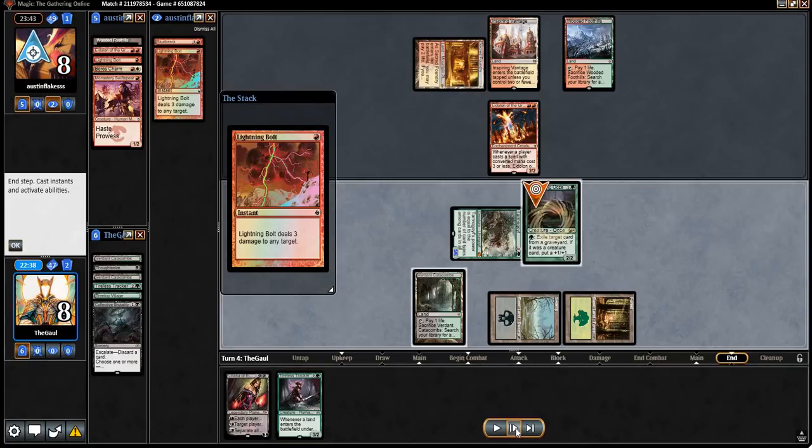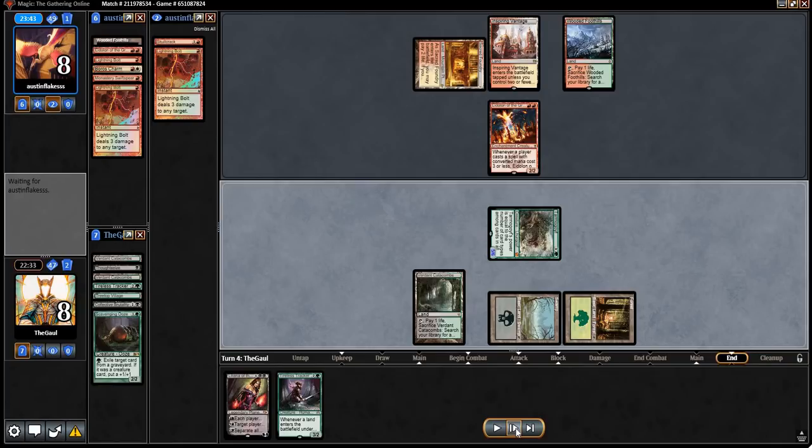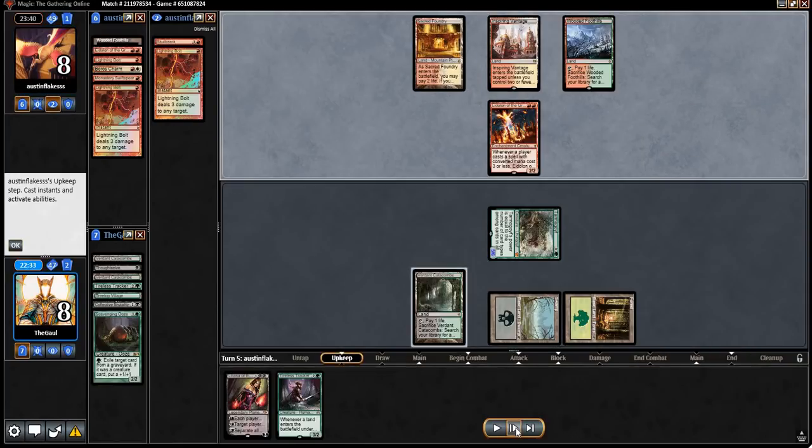They're going to bolt the Ooze. I could fetch in response, get a Forest, eat something, and stay at 8 life. But not getting double black is also not great. I just kind of left it alone.